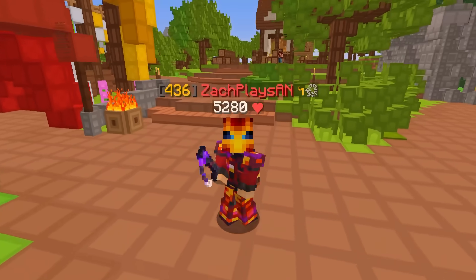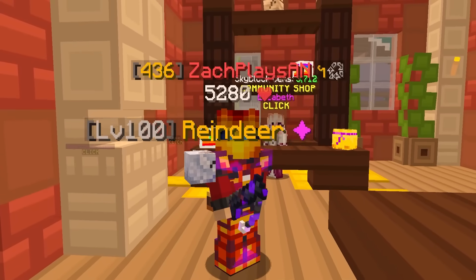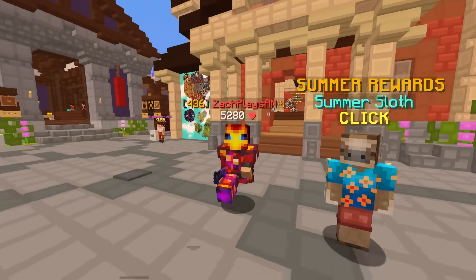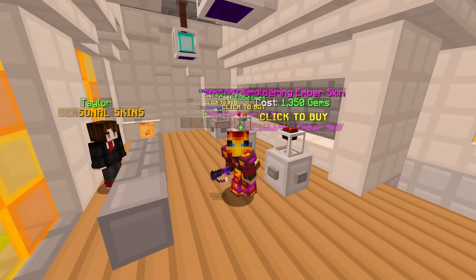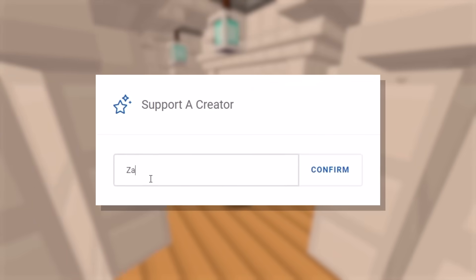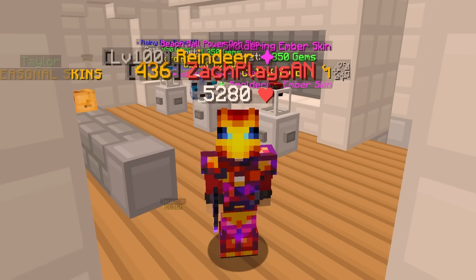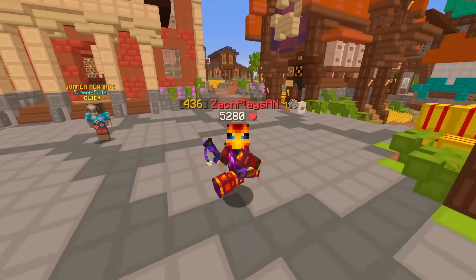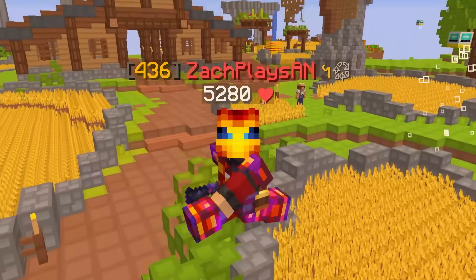If you guys are excited for all that, don't forget to leave a like and subscribe. Without further ado, let's jump right into it. Super quickly though, if you do ever find yourself checking on the Hypixel store, whether it be for an ongoing fire sale, maybe need some skyblock gems for a booster cookie or the seasonal bundles over at Taylor's shop - don't forget to use my creator code on checkout to save 5%. It is code Zach, Z-A-C-H. If you type that in on checkout, you will save 5% on your purchase and it's a great way to support myself and the channel.